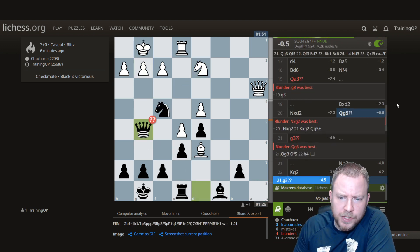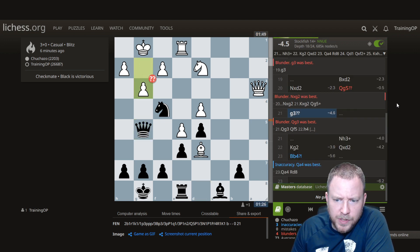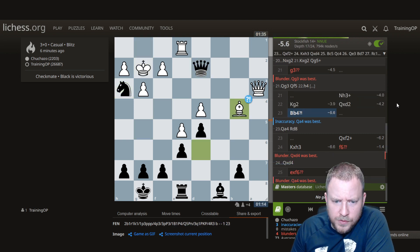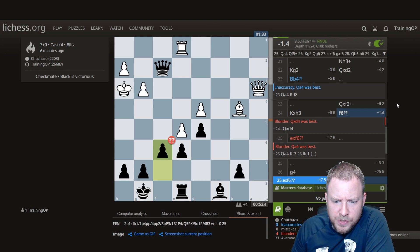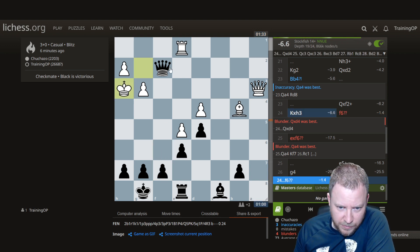Much, much better — it's queen g3 here, and then keep tension with queen f5. But after this, sometimes you go fishing and get the knee-jerk reaction. Queen takes d4 is supposedly much stronger.